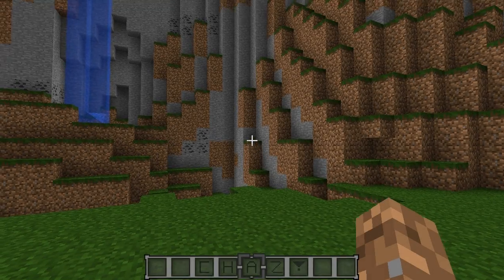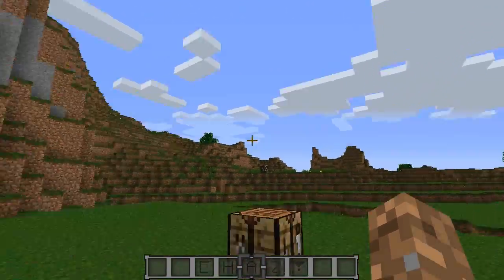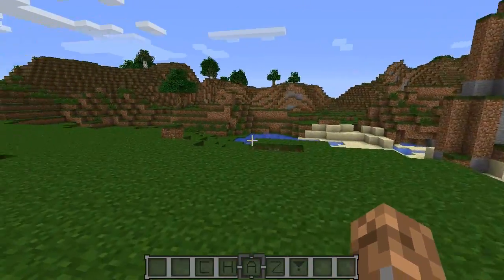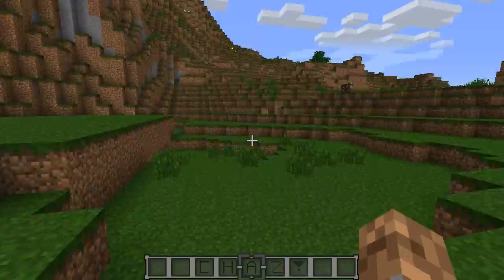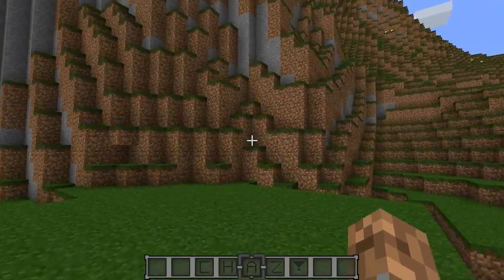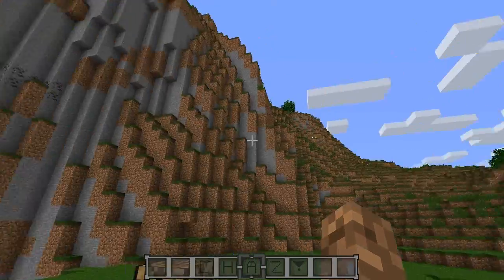Hey everyone, what's up, this is Chaz and welcome back to another Minecraft mod review. The mod for today is the Magnet Pistons mod. With this mod you can now push multiple blocks with a magnet piston, and it's all customizable. If you right-click the piston you can change the number of blocks that it moves, which is very cool for those who like to do a lot of redstone work.